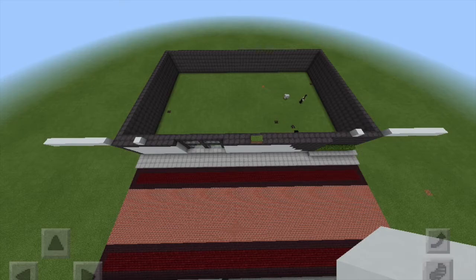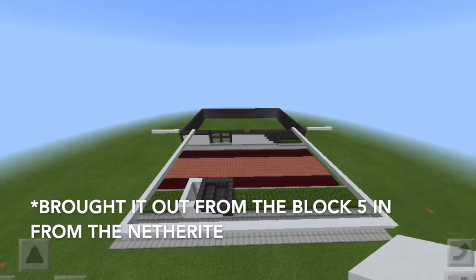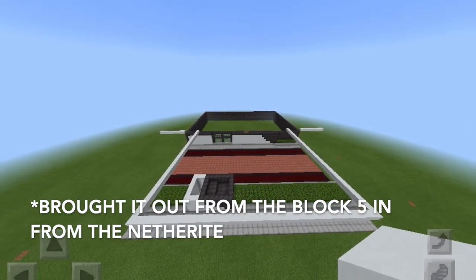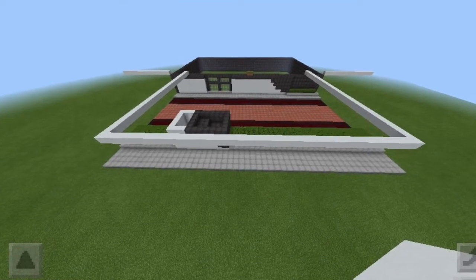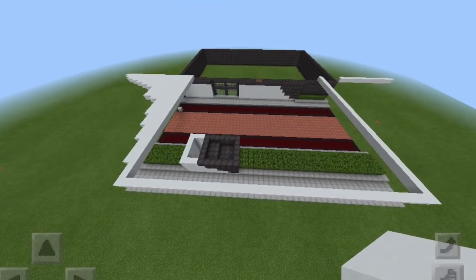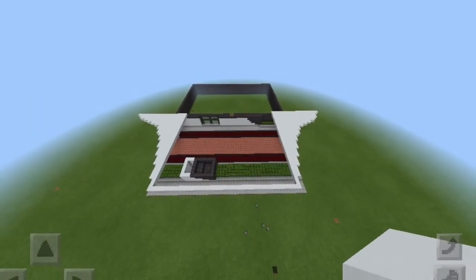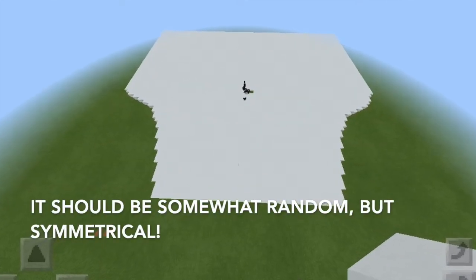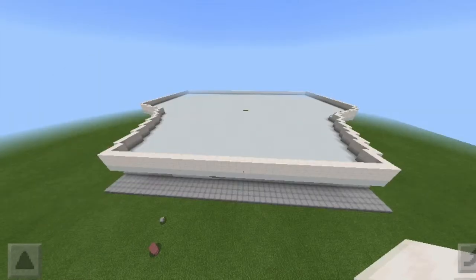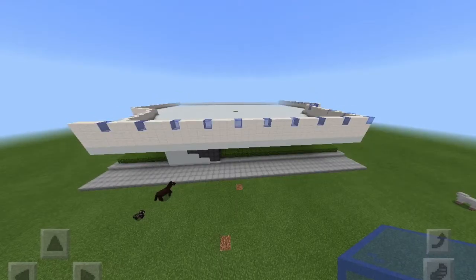I put two blocks of grass in the very middle just to use as a reference, and brought the sides out by 15. Next I brought the concrete out all the way forward so it's in line with the stone we built out, then I go diagonally — more of a curved way — all the way to the back, filling that in and making sure it's hanging over the sides somewhat.